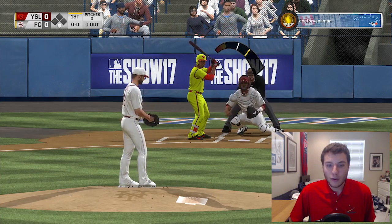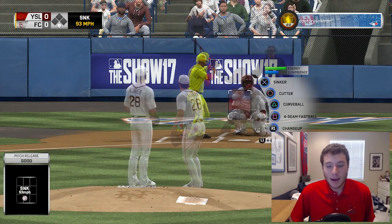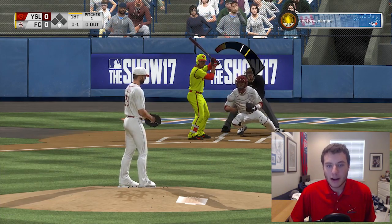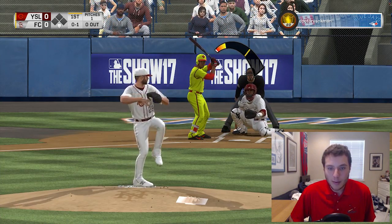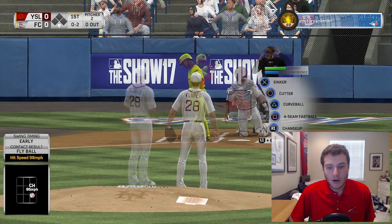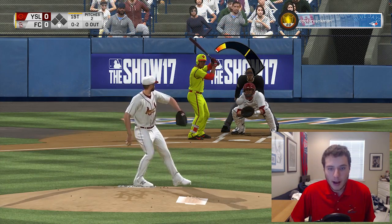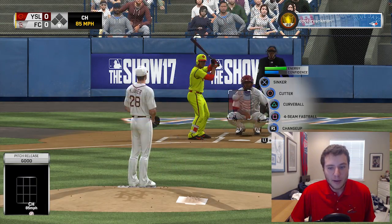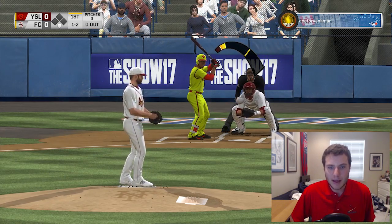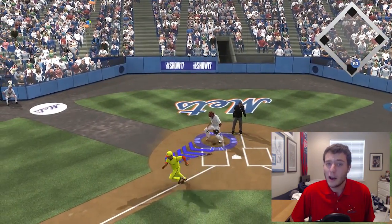Getting our first look at Corey Kluber — I have not used him yet in the game this year, so hopefully he's an absolute beast. The other thing I'm excited about with getting all these new cards is the spin the wheel series — a new episode is coming on Monday. We have an oh-and-two count to start it off. Let's try to put him away with the changeup. Wait — does Corey Kluber not have a slider? His best pitch is a slider, so that definitely stinks, but the curveball is pretty filthy too. One down in the inning.